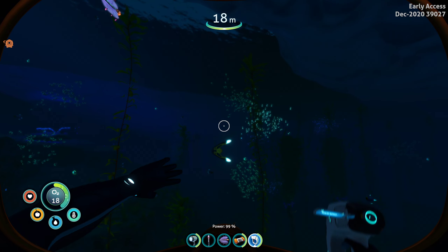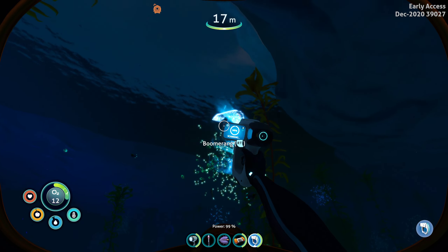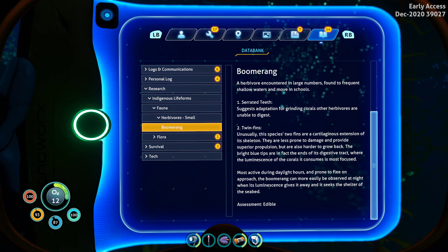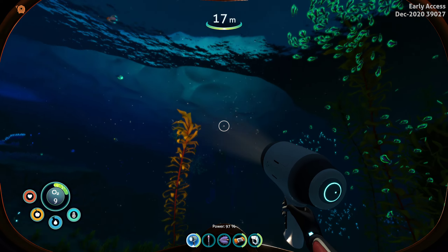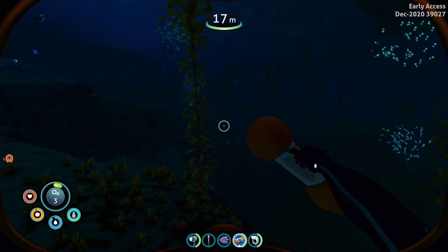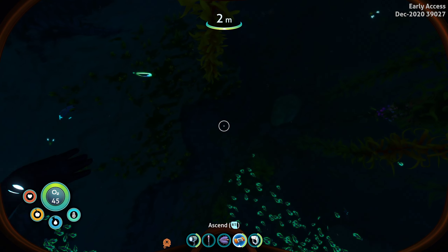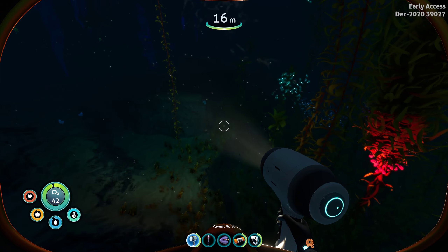When you scan different creatures, it tells you their backgrounds, and it tells you if you can consume them or not. So let me show you the air bladder. What you can do is bring yourself back up to the top really quickly, just in case you get stuck in a pickle. That definitely comes in handy.